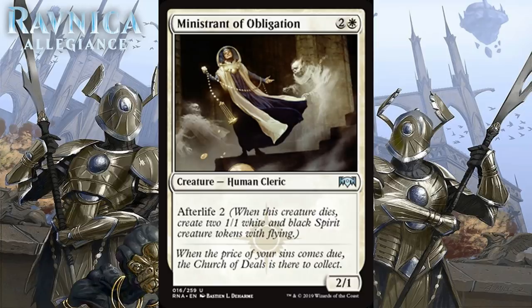Next up we have Ministrant of Obligation, which for 2 generic and 1 white is a 2/1 human cleric at uncommon with Afterlife 2. A 3-mana 2/1 isn't great on the vanilla test, but in the end you get 4/3 worth of stats for only 3 mana, and 2/2 of that is flying. The ideal scenario with all Afterlife cards is to trade them for something and get the spirits, so you're always coming out ahead on trades. Your opponent plays a 2-drop, you play Ministrant, they attack and you block — and now they already have a headache. This is so efficient and gives you such a good deal on the stats and bodies you get. I think it is worth first picking in a lot of packs, and it's a straight-up B — one of White's best uncommons.